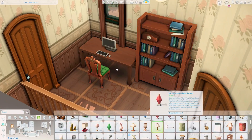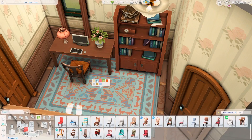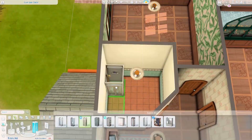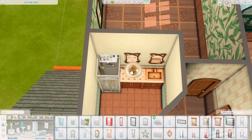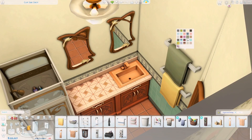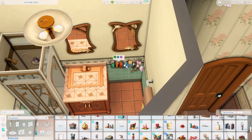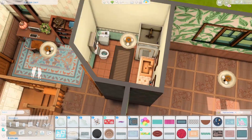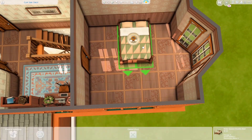We are done with the first floor and now doing the upstairs. This is a kind of hallway slash office space, and sometimes I put office stuff like a desk and chairs in the hallway because I think that's natural — I actually used to have that when I was a kid and it's quite common.